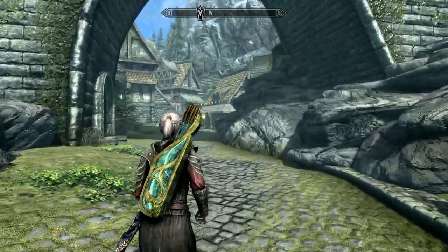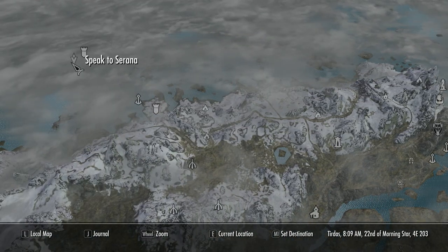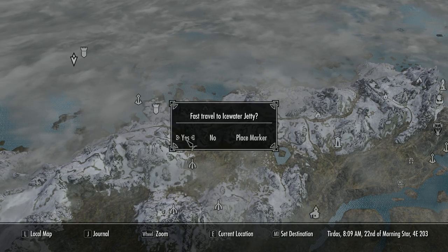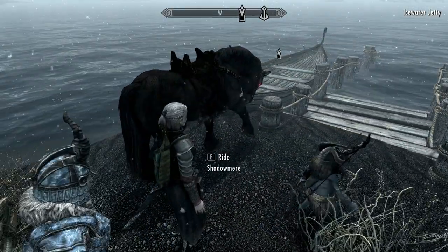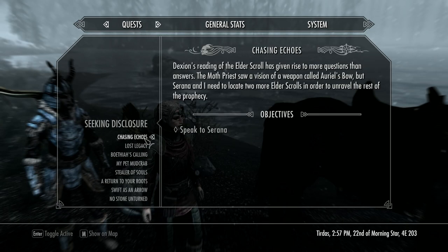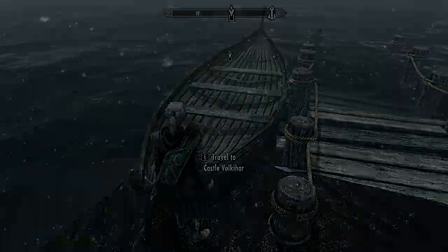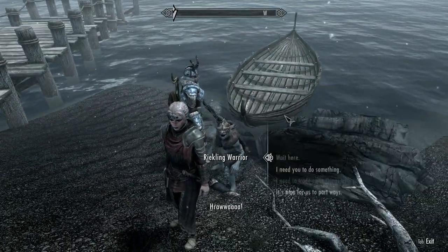Thank you very much, but you were no help in that fight, were you. Okay, let's see where we've got to go — meet Serana, there she is, she's there already. Here we go to Ice Water Jetty, let's take the boat. Make sure everything's on check — yep, Chasing Echoes is on, lovely jubbly. Okay, we're here. I think I'd better get Jenister and Cedric to stay.